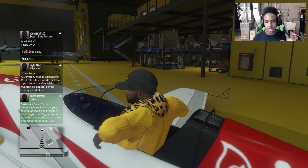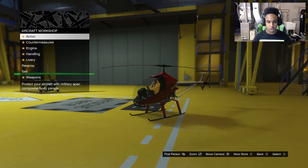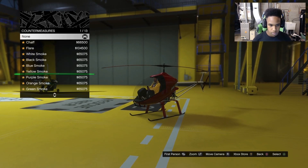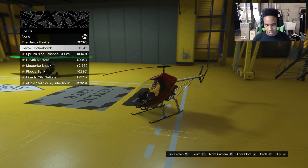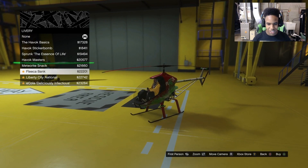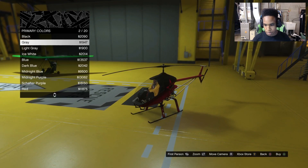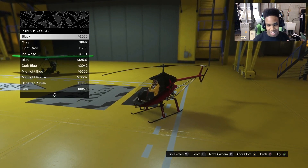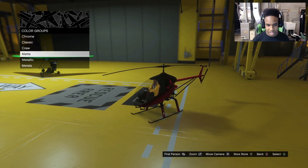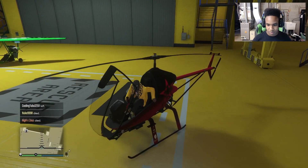These are very very fast customizations — not too much you can do with it. This is the Havoc. Customize it. Same stuff — armor, engine handling, livery, all the same stuff. I like this one — the sticker bomb. And the Havoc Masters — yeah, that one I like a lot. Respray — I'm gonna make it matte black. There we go. And then weapons — the minigun on it. Why not?